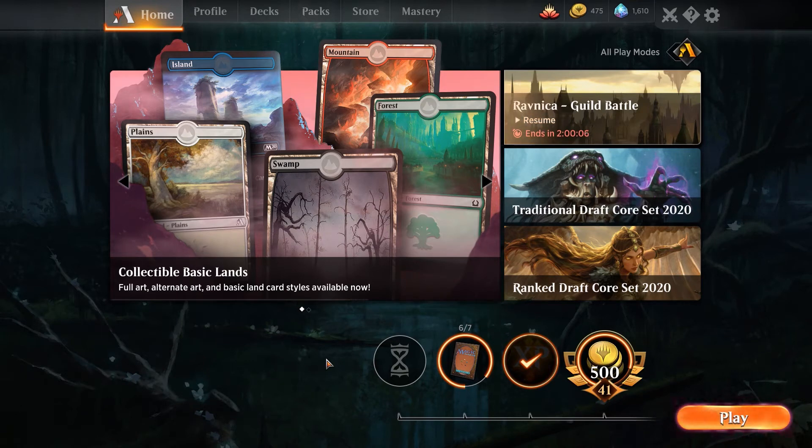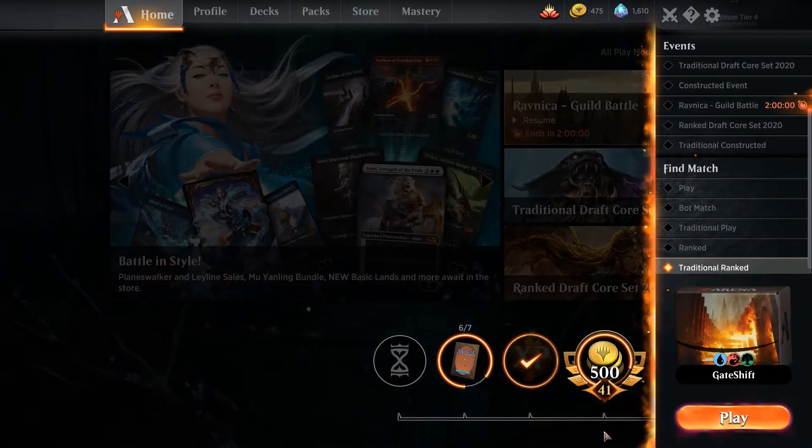Alright, welcome back to some more Magic Arena. We're going back in for the third time with our four-colour Gate Shift brew. So without further ado, let's get into the games.